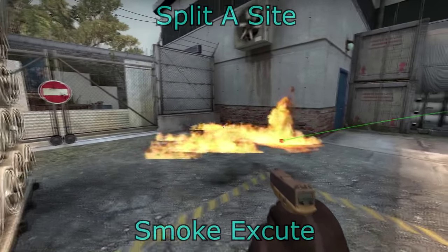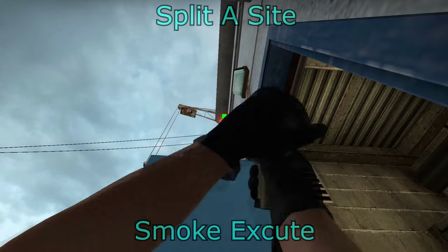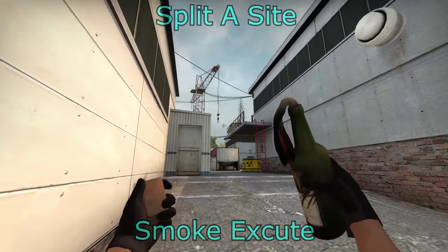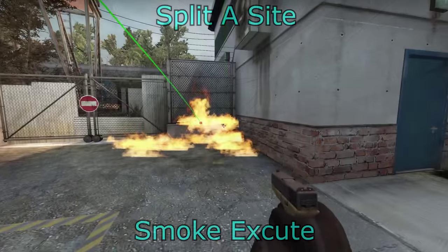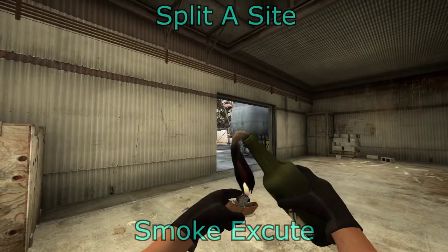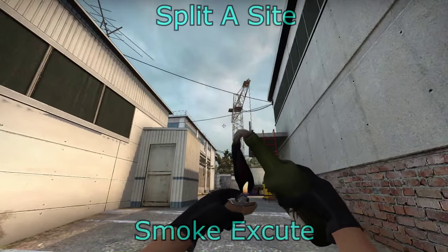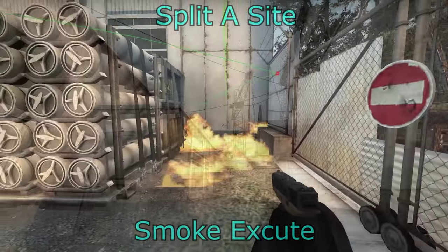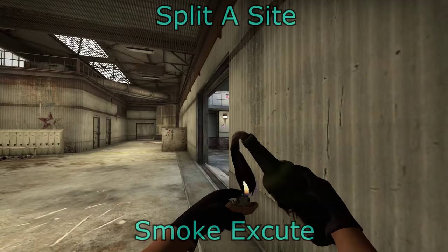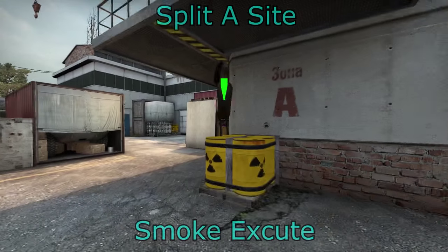For molotovs on the split A: for MBK corner you can do this from A main, molotovving them out of MBK and forcing them to run out. You can do this from squeaky — get it as far to the left of the MBK corner so they have to run through more of the molotov. You can also do this from highway. To molotov off the quad area you can do this from A main or from the highway area. For forklift, you can do this from A main or from highway.